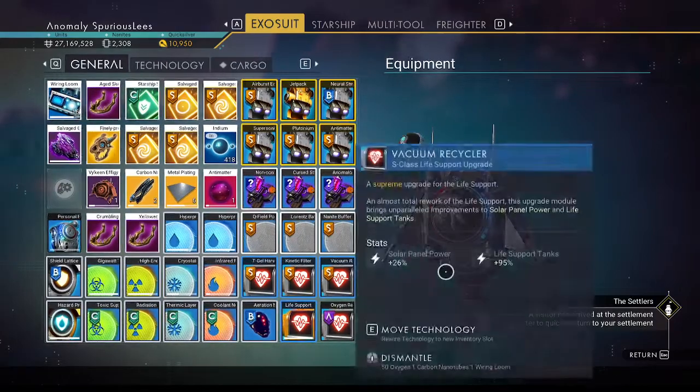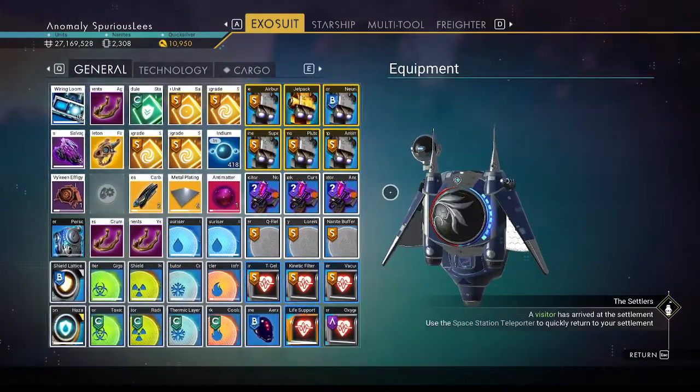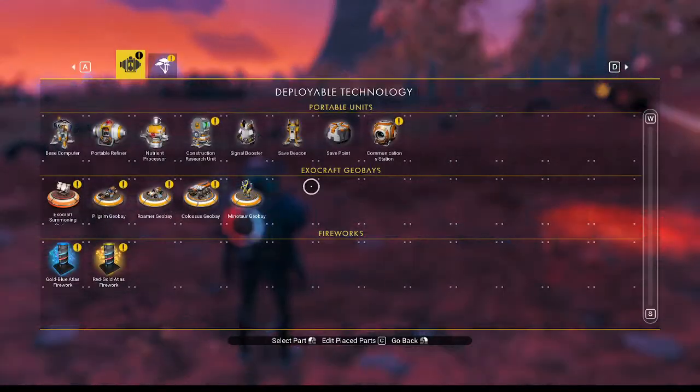I think only two per base. We should probably either get some carbon or try to buy some nano tubes. Let's build a base computer.